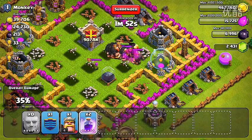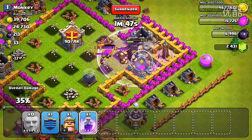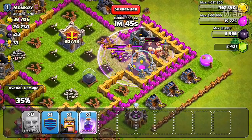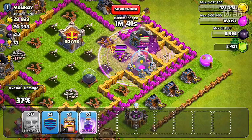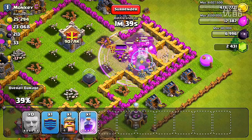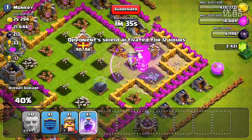I think the hidden tesla is actually the last defense. So right as we drop our last rage spell, they're going to destroy this, destroy the tesla, and then they should turn around and smack those archers in the face — finally — because they've done so much damage. They're actually going to destroy the storages first, I don't know why, but finally they've taken care of those archers and they will be free to roam around.